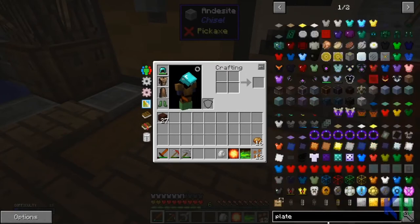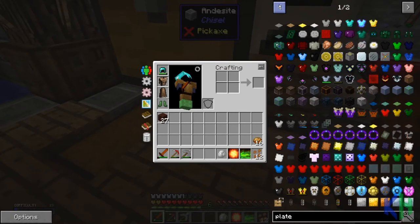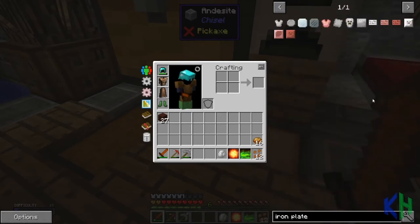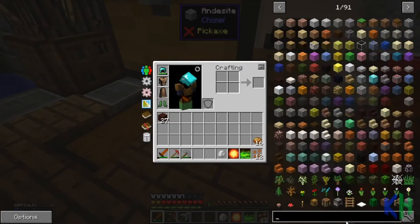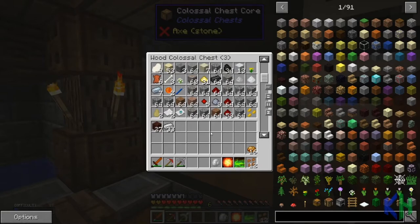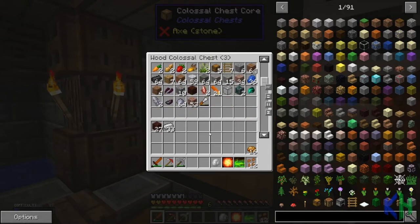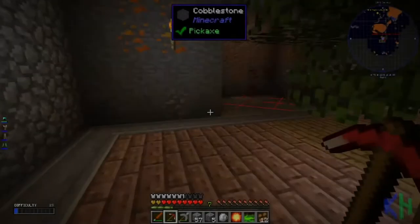But we do still need the iron plate and the copper plates. If we look up plate it'll come up, but they look like different textures to me now - the iron plates were different. Where is iron plate? Let me look at iron plate... Thermal, no. I'm going to have to make it, so let's get some iron and some copper. I don't know if we've got any copper ingots - we might have to smelt the ore.